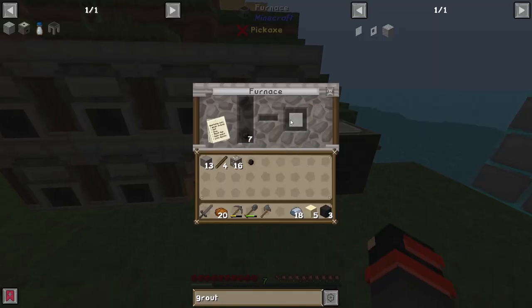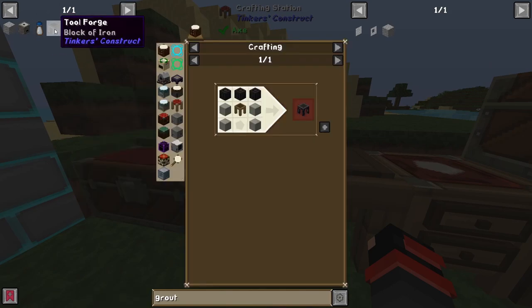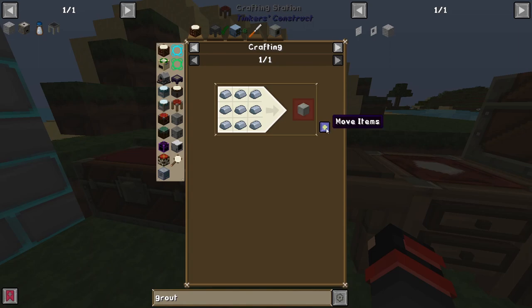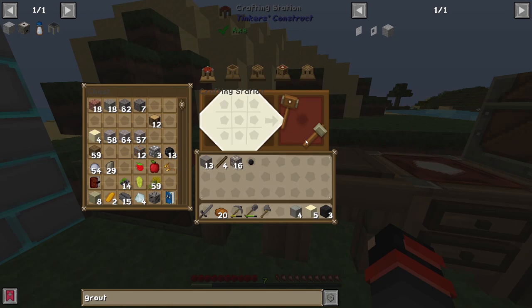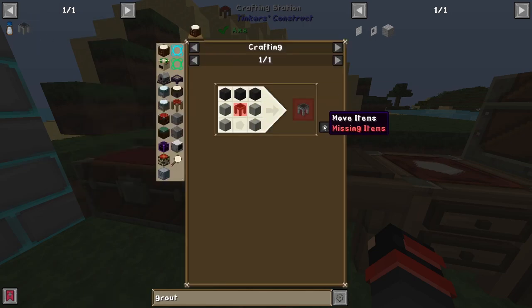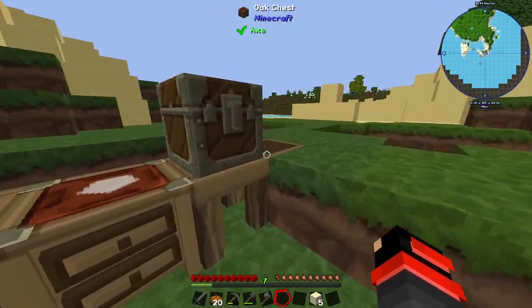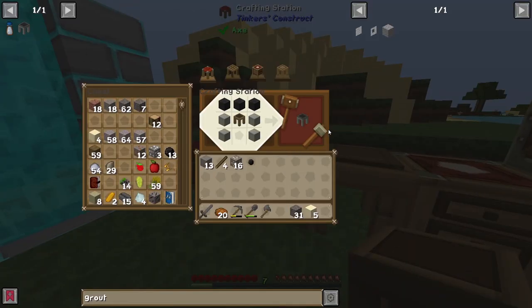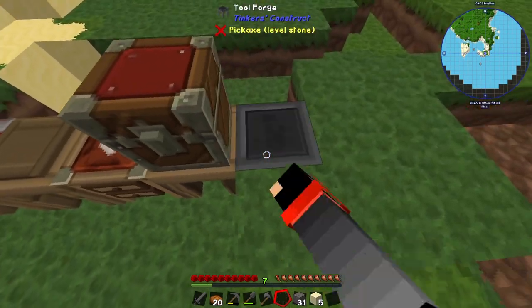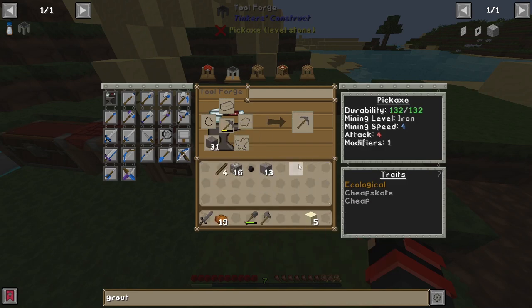Our iron is actually done — sweet, good timing. We are going to need the tool forge. We have the iron blocks now, and we need the tool station which we could just place. The tool forge has access to a whole lot more tools, which is nice.